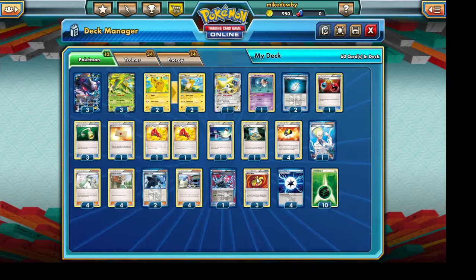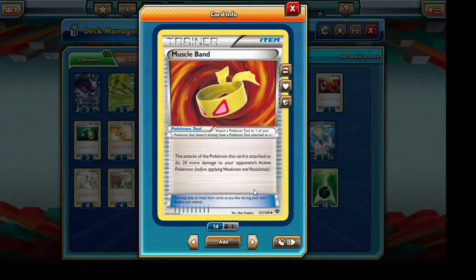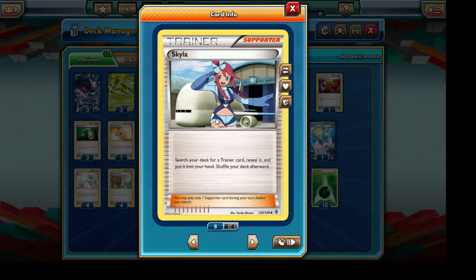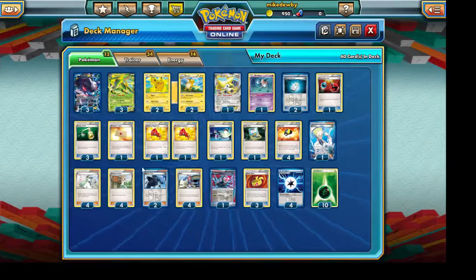Muscle Band is commonly used in the vast majority of my decks and allows us to dish out extra damage. We're also going to be running four Skyla today. Skyla is very useful in this type of deck because there's always an item card, supporter card, or anything that we need. So this is the basic breakdown of the Virizion Genesect EX deck that we're going to be looking at.